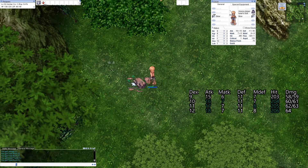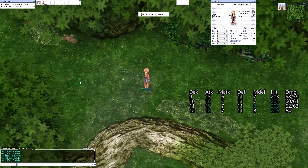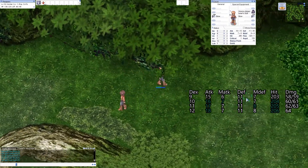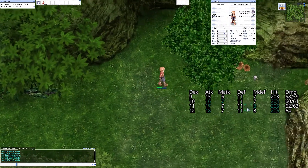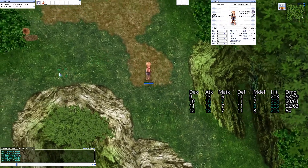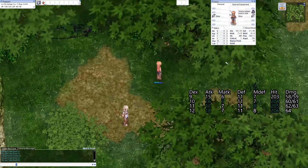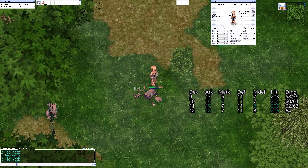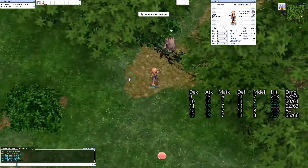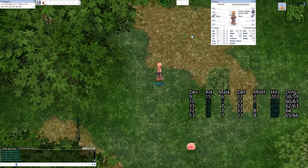And increasing our Dex to 12 again increased our damage. So far, we're seeing that Dexterity actually acts like Strength for the Archer class — every increase in Dex gives us 1 point increase in hit and attack. Let's add one more and see. Still attack power increase by 1, hit increase by 1.